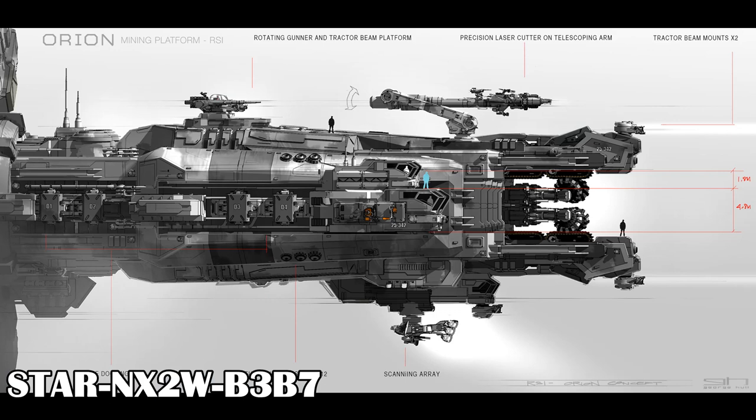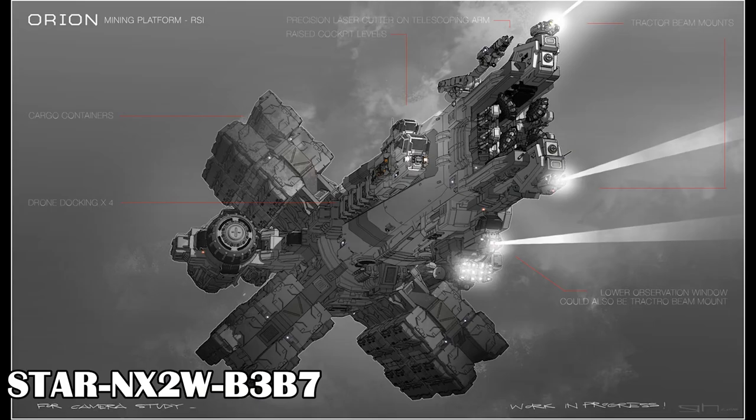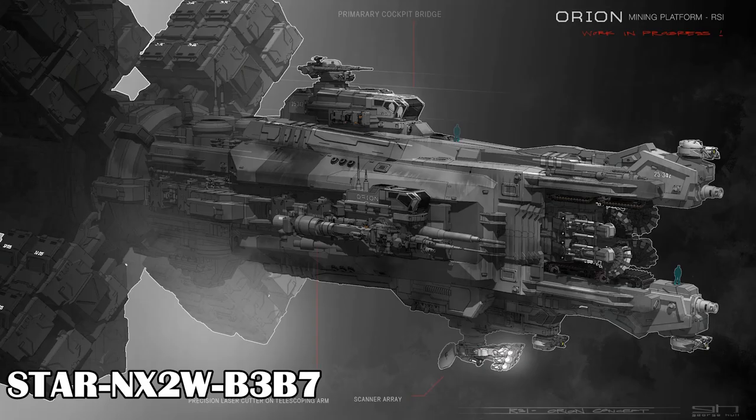The main feature of the Orion are the various large mining and tractor beams. On top of that, it has internal storage for raw ore and external storage for processed ore. The Orion has an on-board refinery, but we don't know how much it refines the ore. We know that inert ore is removed from valuable ore internally, but what's unsure is if the ore is purified beyond that.